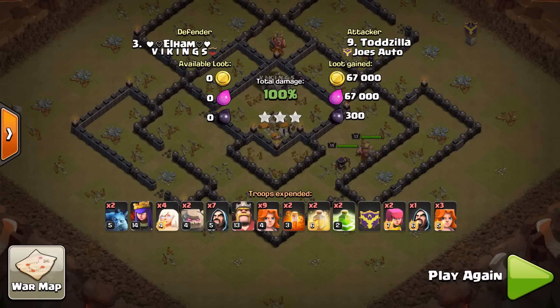Zilla Method. Go have a queen walk. And there you have it: two jumps, two heals, get through that base, keep those Valks alive, keep those Golems alive, keep your Barb King alive, get three stars, collect loot, enjoy the game, win wars. Subscribe. Thanks. Peace out.